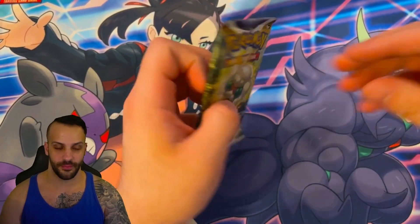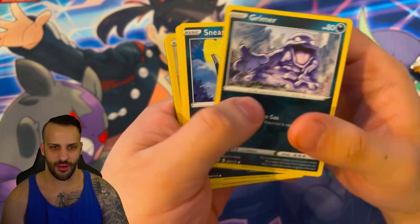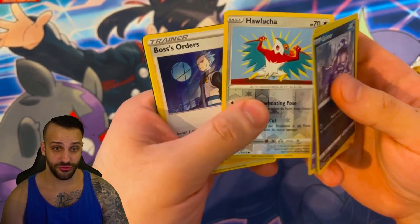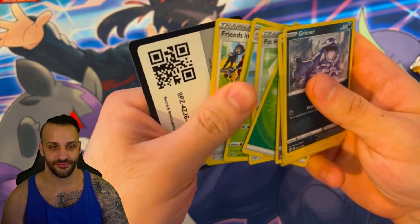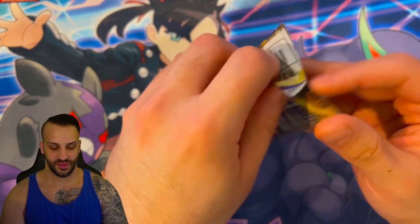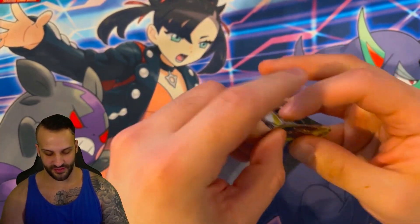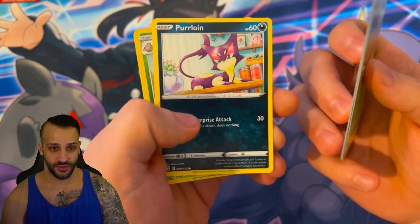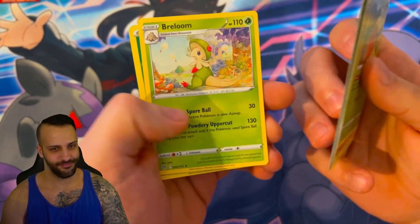Let's do one Brilliant Stars real quick. Grimer, Sneasel, Bidoof, Electabuzz, Chimecho, Hawlucha, Boss's Orders. Garbage. Second Brilliant Stars: Cherubi, Riolu, Starly, Spiritomb, Furret, Breloom, Breloom. Utter and complete garbage.